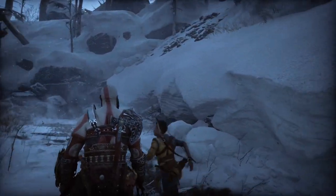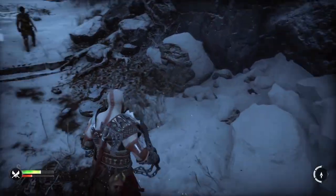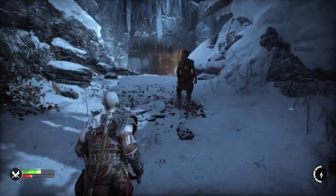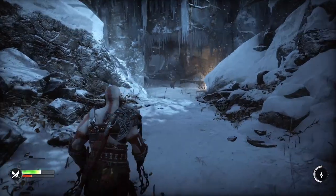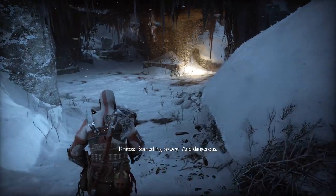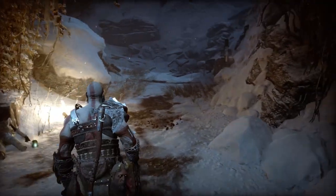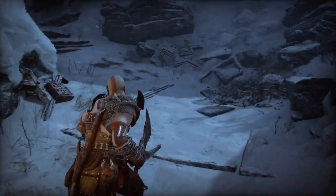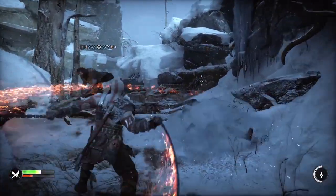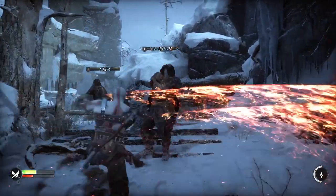Uh-oh, getting close to something. What the hell, brother? What was that? Something strong and dangerous — be on guard. Oh yeah, being all the way on guard. There's multiple ways to go. These guys are fast — they don't juggle as easy.